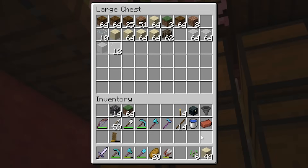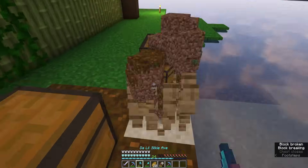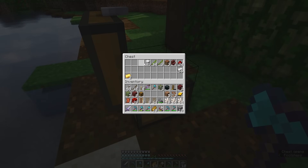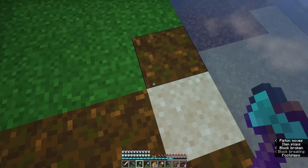Chest by chest, we began moving over all the different blocks and items back into our original storage area. I'll probably still use the smaller storage area here for some things — maybe the more important items I'll keep in my starter house, kind of keeping the treasures close. But everything else I'll eventually move into our new storage pagoda.